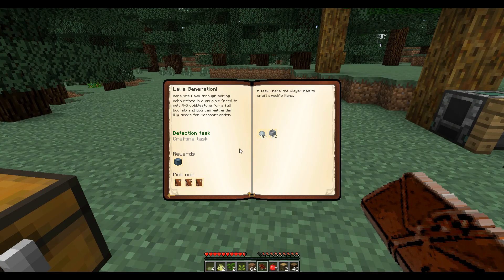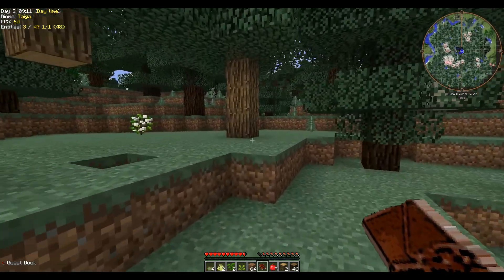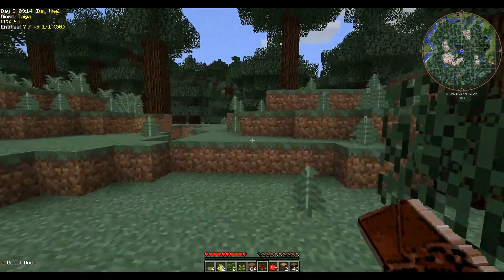We have to make porcelain. To generate lava through melting cobblestone in a crucible, I need to make seven porcelain clay. That requires a lot of bone meal and I don't have any bones. Maybe one of the skeletons dropped some.